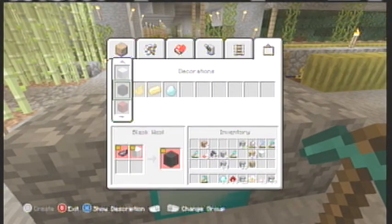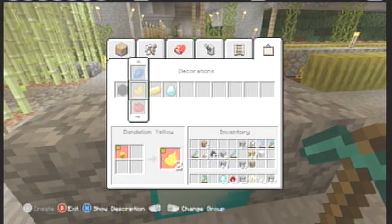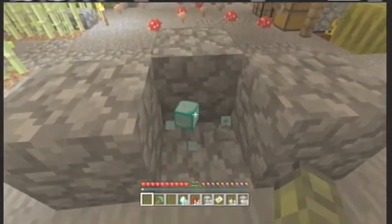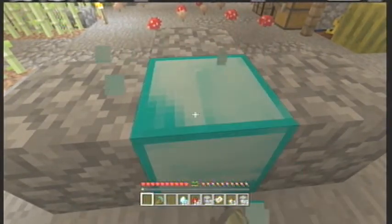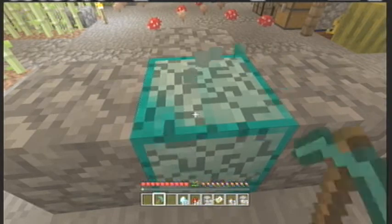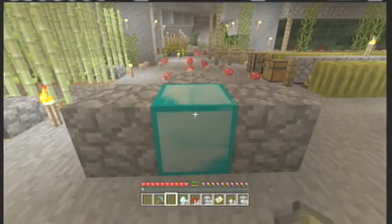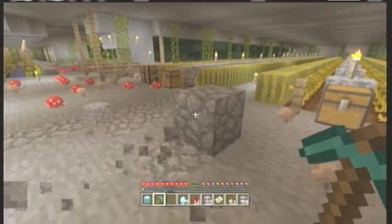Anyways, there you go — duplication glitch. You can do this with anything you can change over, so you can duplicate gold, iron, and diamonds. Do one more just for kicks — there we go. Click on diamonds: 27 diamonds, and I started out with just the block.